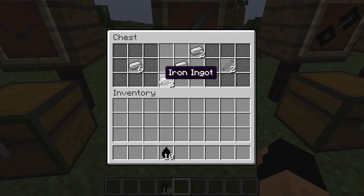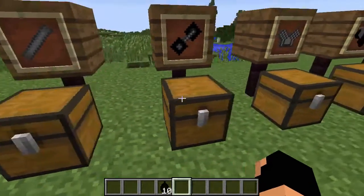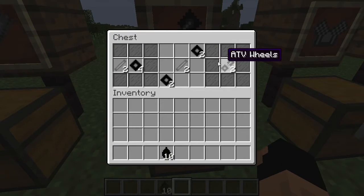We're going to need to make two axles, because obviously we have four wheels and two wheels per axle. So we're going to need six iron for this. Then after that you've got to make your actual wheels, and when you put those together it looks a little something like this — it takes those four tires we created earlier and the two axles.